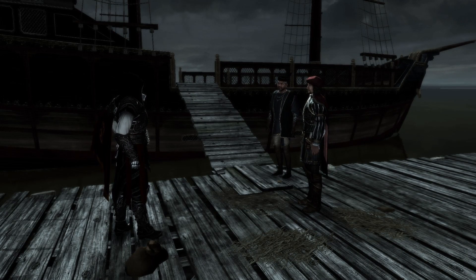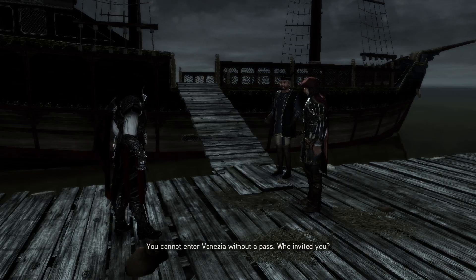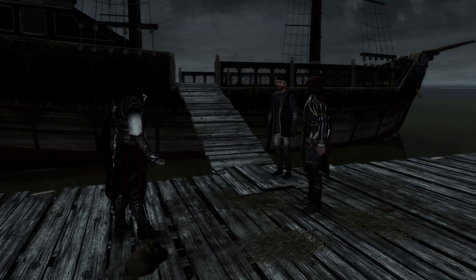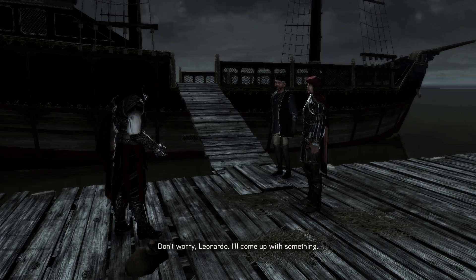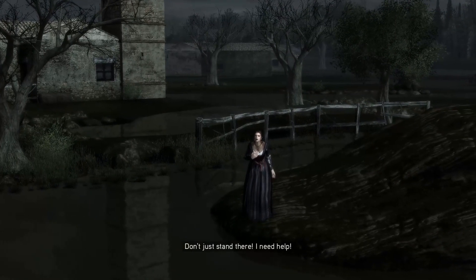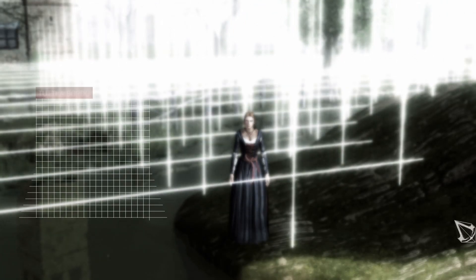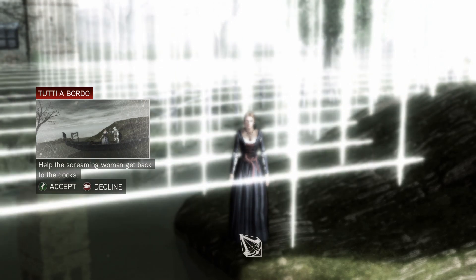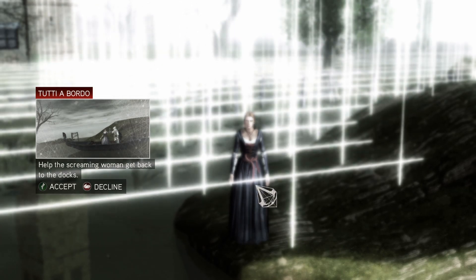'Where's your pass?' 'What pass?' 'You don't have a pass? You cannot enter Venezia without a pass. Who invited you?' 'Nobody.' 'No pass, no entrance.' 'Don't worry, Leonardo — I'll come up with something.' So this is one of those missions that basically leaves a question mark above my head. How did she get over here?